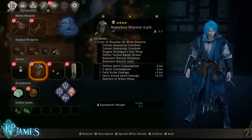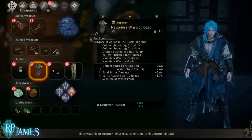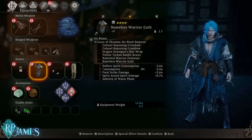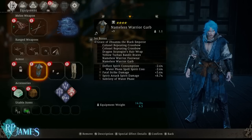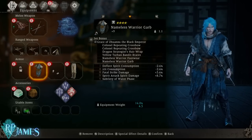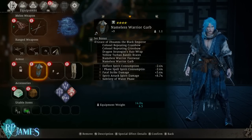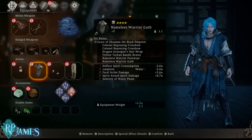That being said, let's talk about the gear. We're going to be using the Grace of the Black Emperor. Deflect Spirit Consumption — again, we are going to be able to spam Deflect as much as possible. Water Phase Spirit Spell Consumption — very nice to have. Ominous Chill is very powerful and you should be abusing that before you get to spam it with the Subtlety of Water Phase. Fatal Strike Damage — this build is focused on dealing as much Fatal Strike damage as possible. And then Spirit Attack, Spirit Damage at 8.7%. All of those skills together are amazing and gorgeous for a water base stat build.